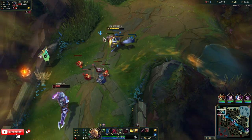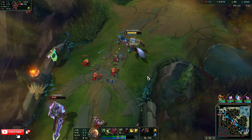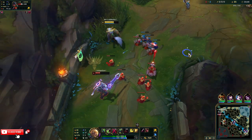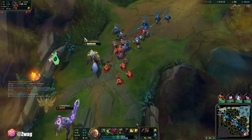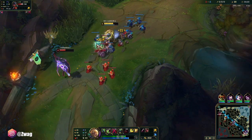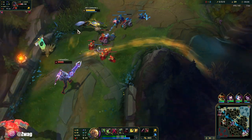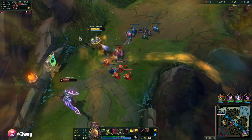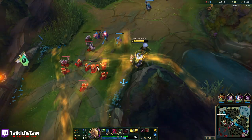The Ezreal is going to be the hardest one for me to deal with because he can actually outrange me, but maybe I could just ult and get him — though he does have Janna. Either way he shouldn't do too much damage. My wave is pushing towards me so I could just freeze this, and Rammus is zoning Ezreal out from coming up here. He's not getting any minions — this is perfect. Aatrox is in trouble here.